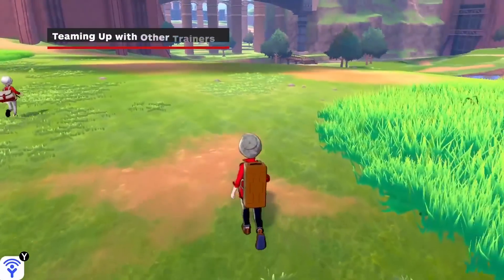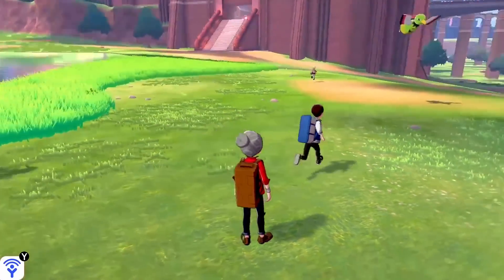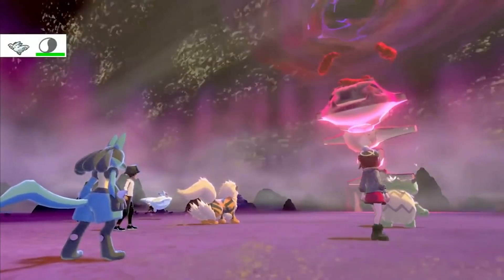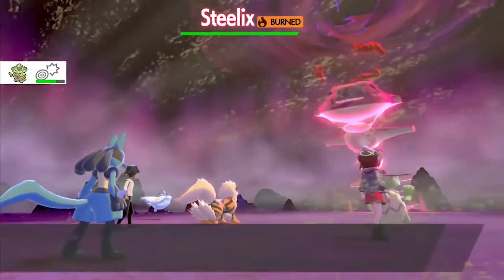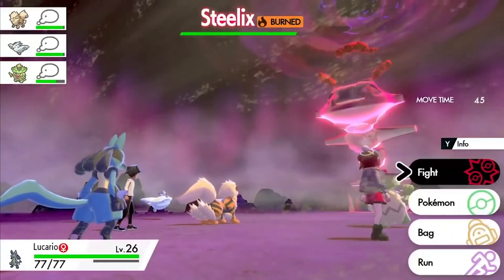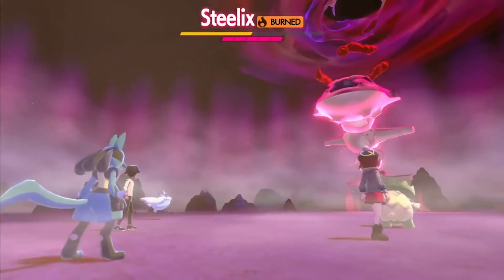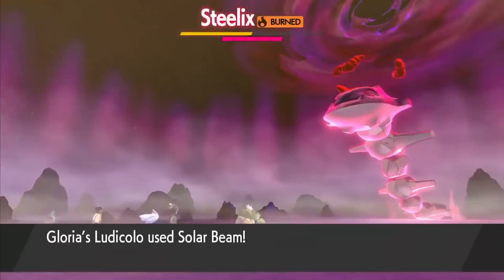Local and online multiplayer allows players to battle, trade, visit each other's campsites, and work together in max raid battles in the Wild Area. Communication and teaming up with others is unfortunately a little limited, since you can only ping your friends at one spot right outside the Wild Area. There's no voice chat either, and without seeing the details of my communication options, it's unclear how easy it would be to put all these ideas into practice. My hands-on time was strictly offline, so we'll have to see how well these ideas translate when the game comes out next month.